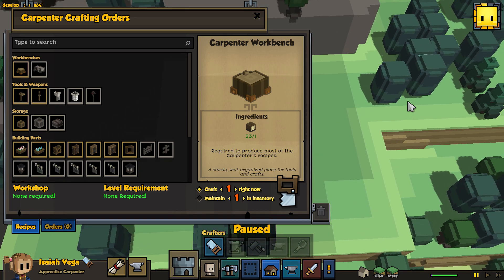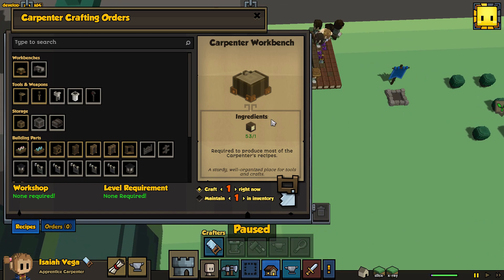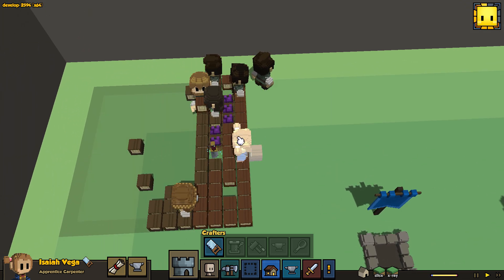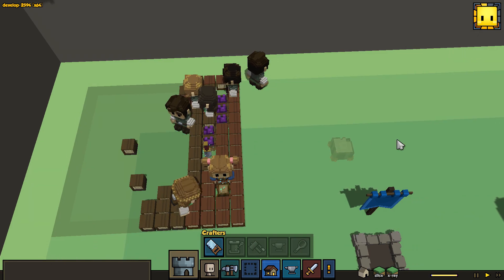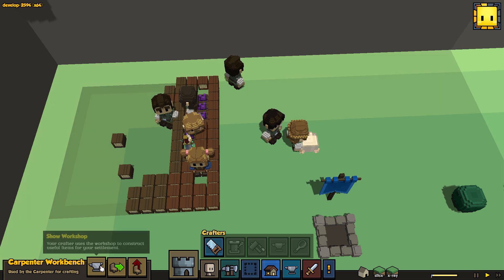Gone are the days of having to single out every workbench and making sure everyone is working. Everything is going to be so much simpler now. We do have to put down a carpenter's workbench first — the carpenter has to make that initially. It seems like right now the only way to construct the initial workbench is to wait for him to build it and then place it. I think that's going to change — it's probably just a pre-alpha thing.